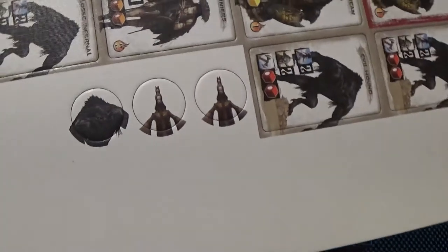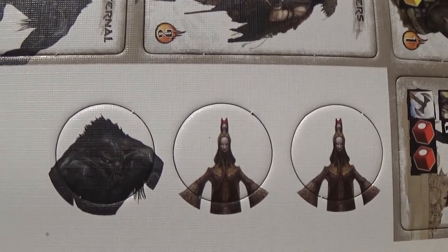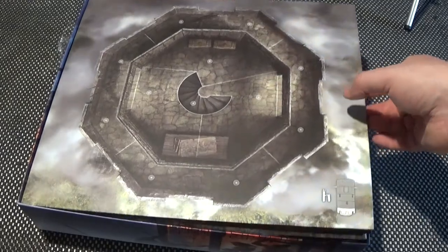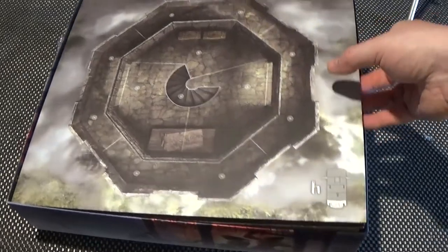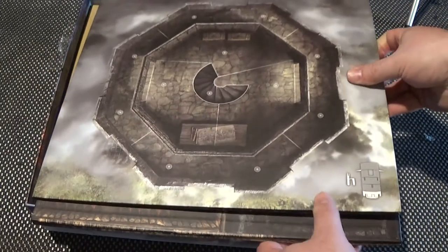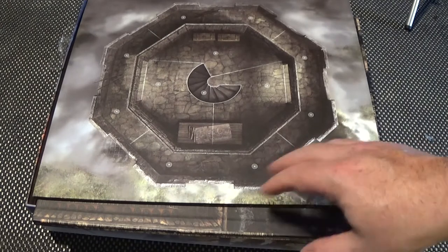And then we have these three little tokens here for individual characters. Now we have the board. What I'll do is exactly what I did for the last one — this time, however, we have two boards to look at. So let's clear the table and have a proper look at these two.